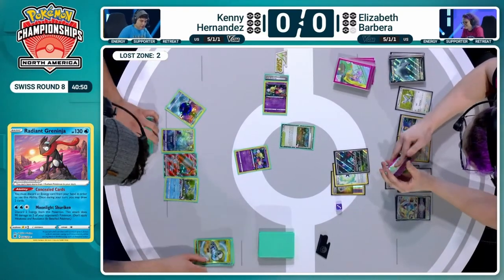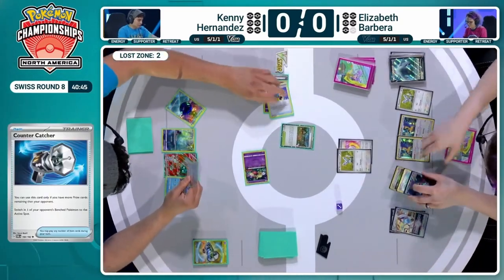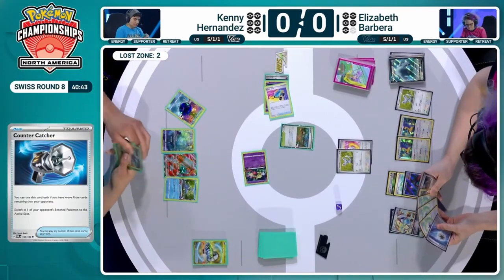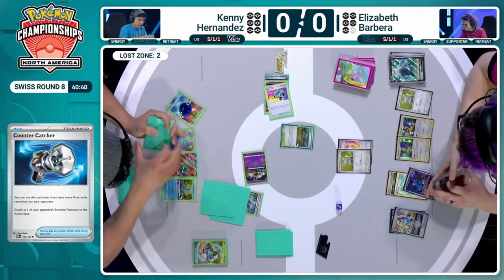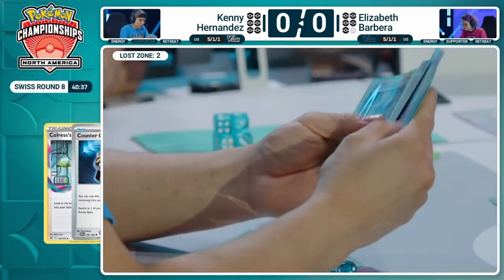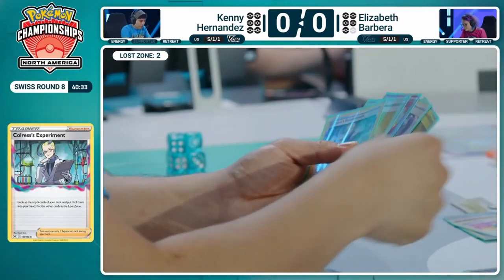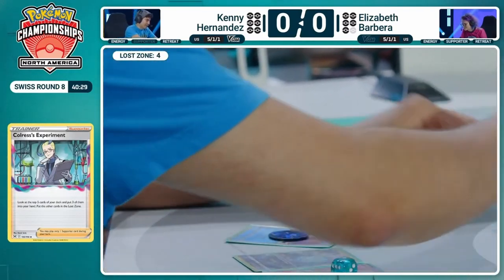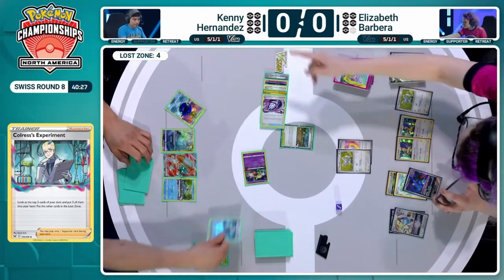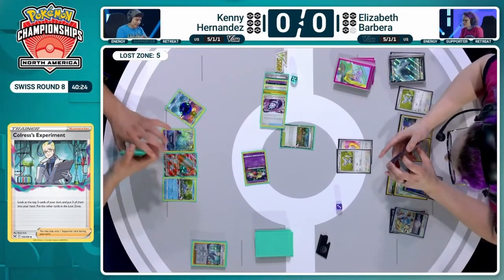Bringing up the Mincino, which is a nice target. We found Colres as well, and we do have Cramorant on the bench. Cramorant will KO the Mincino — does easily enough damage and we'll take an energy off the board as well. There's some awkward things though — we've got the Prime Catcher, another Colres' experiment. You have to take those two — sacrificed Nest Ball and Lost Vacuum. Lost Vacuum you don't want to lose.